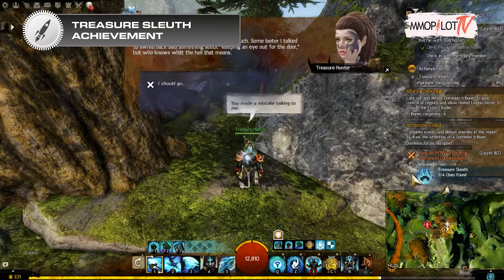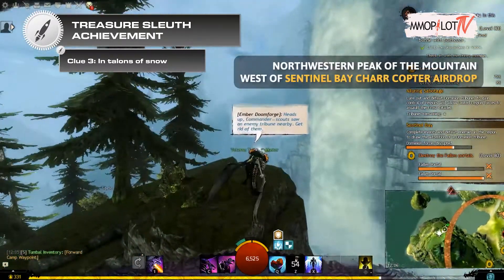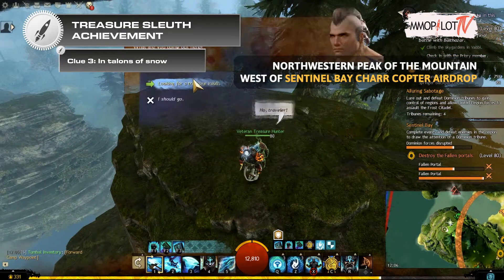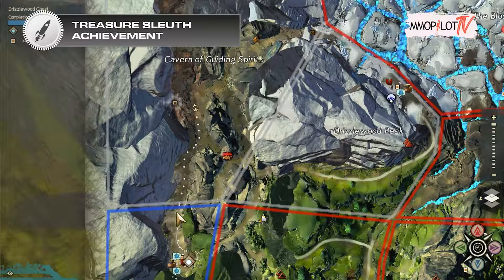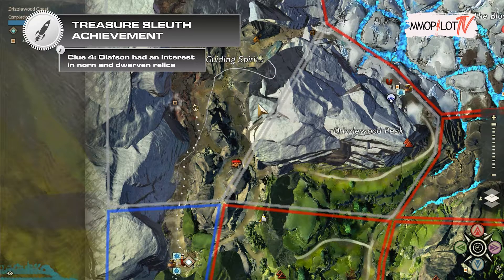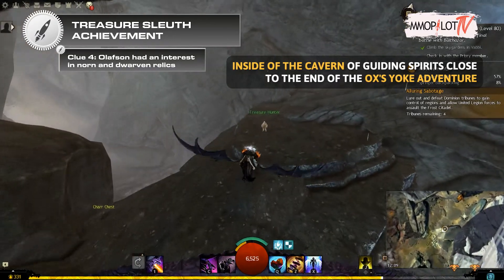Clue three — in talons of snow: go to the northwestern peak of the mountain west of Sentinel Bay Charr Copter Airdrop to find this treasure hunter. Clue four — Olafson had an interest in Norn and Dwarven relics: go to the inside of the Cavern of Guiding Spirits, close to the end of the Ox's Yoke adventure to find this treasure hunter.